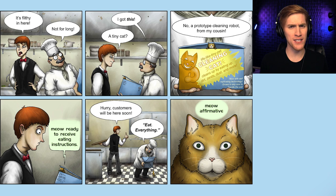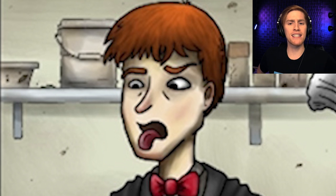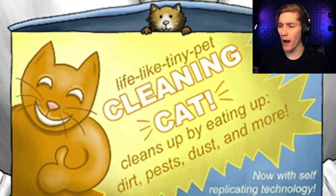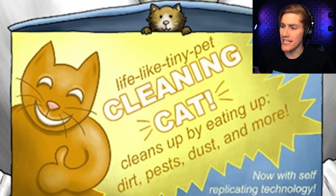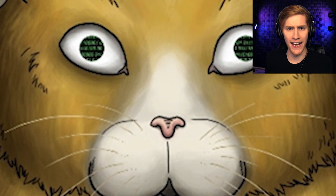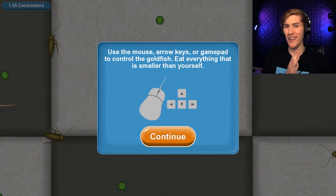We've got a story to start things off. Two guys in a kitchen: one says 'it's filthy in here,' the other says 'don't worry, I got this' — he has a tiny prototype cleaning robot cat from his cousin. It's a lifelike tiny pet cleaning cat that cleans up by eating dirt, pests, dust, and more. They tell him to eat everything, and that cat is so cute — but I have a feeling this is not going to go well at all.